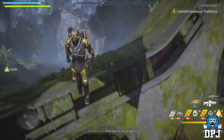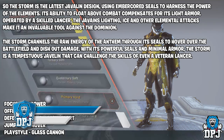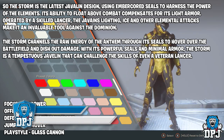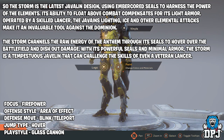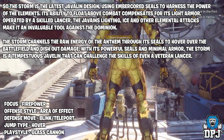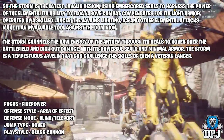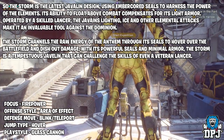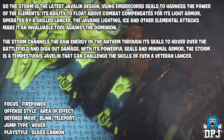The Storm is the latest javelin design, using ember-cored seals to harness the power of the elements. Its ability to float above combat compensates for its light armor. The Storm channels the raw energy of the Anthem through its seals to hover over the battlefield and dish out damage. Its focus is firepower, offensive style is area of effect, its defense move is blink and teleport, its jump type is hover, and its playstyle is glass cannon.